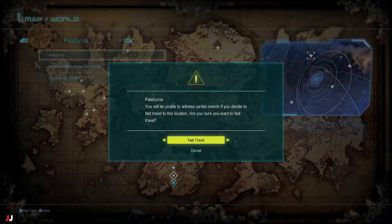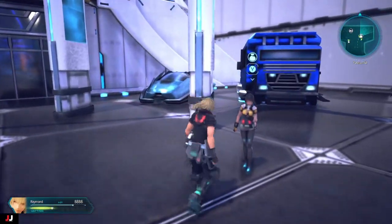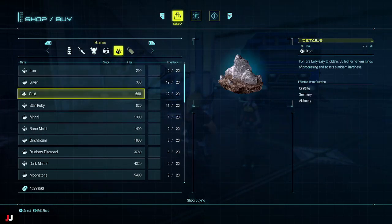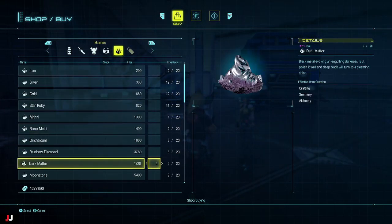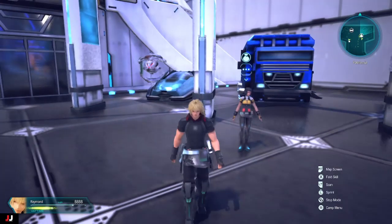We've got to use alchemy to get this. Go to Polderna, and make sure you have alchemy at level 10 on somebody. The way I did it is I used Dark Matter — I just bought a bunch of these and then went into alchemy to make it.